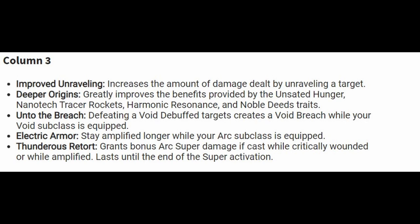We have Deeper Origins, which greatly improves the benefit provided by the Hunger, Nanotech Trace Rockets, Harmonic Resonance, and Noble Deed Traits. We have Unto the Breach: defeating a Void-debuffed target creates a Void Breach while your Void subclass is equipped.